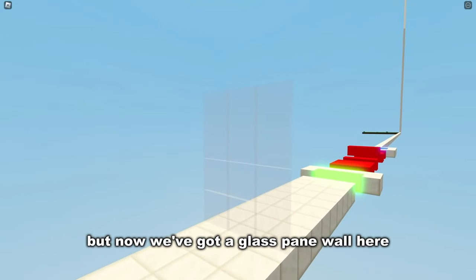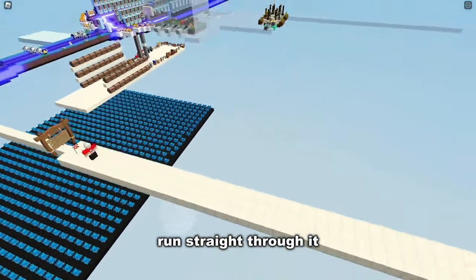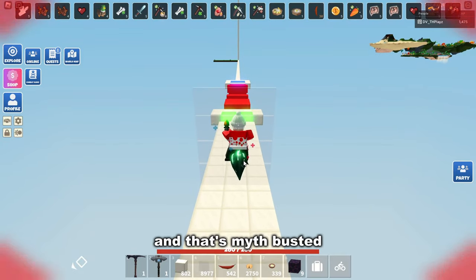Now we've got a glass pane wall here. Can we actually run straight through it with a lot of speed? We go for it — and that's myth busted.